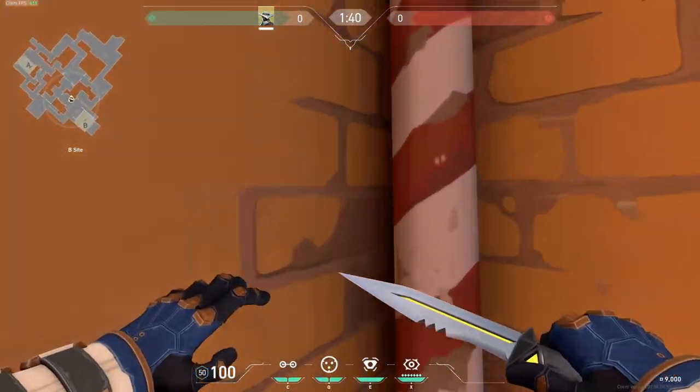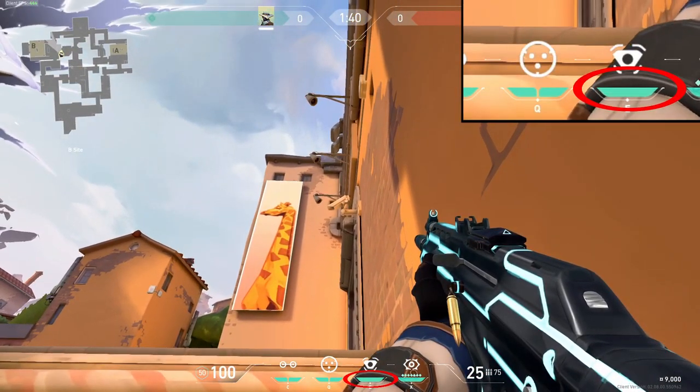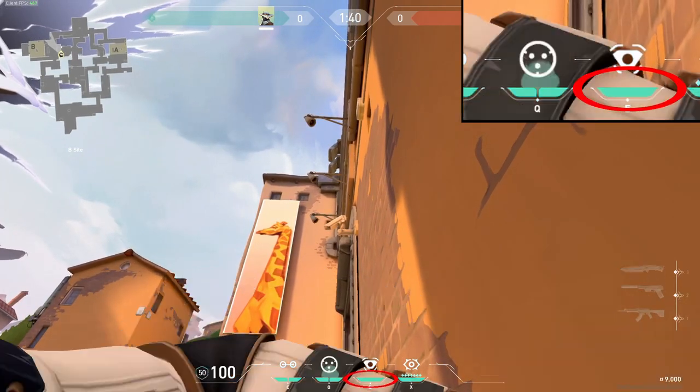Next, we have the One Way into Market. You want to run into this corner. You're going to use the bottom of your camera UI here and line it up with the very corner and then toss your trap.